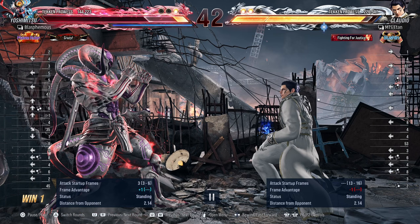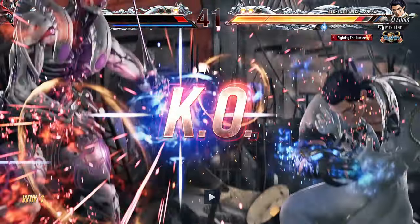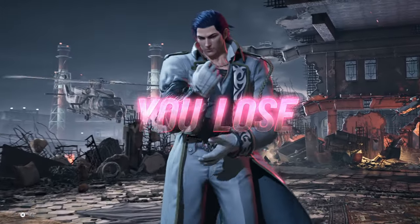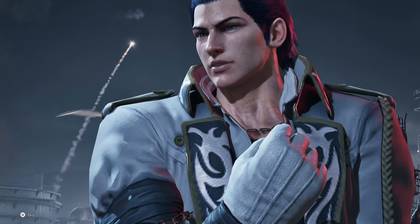Why would you go and do up 3+4 if you already whiffed the opportunity to use it? Doing that wouldn't have been the best option — since you managed to duck the running 2, you should have just gone for 2,1 right there to catch him off guard. All right, so that was the first set — let's do the second set now.